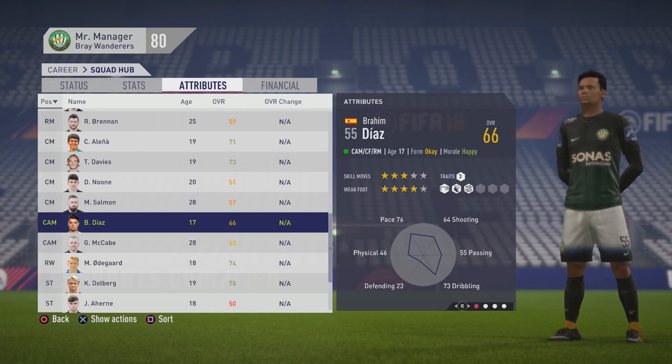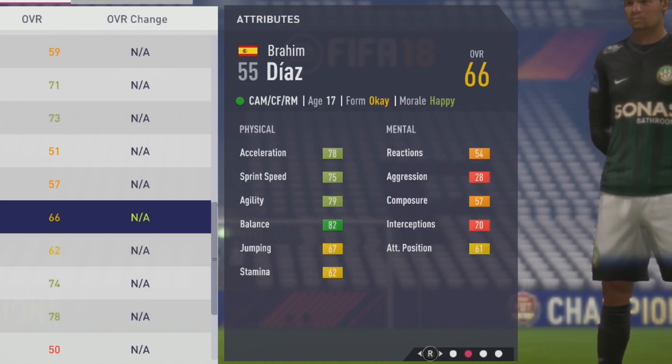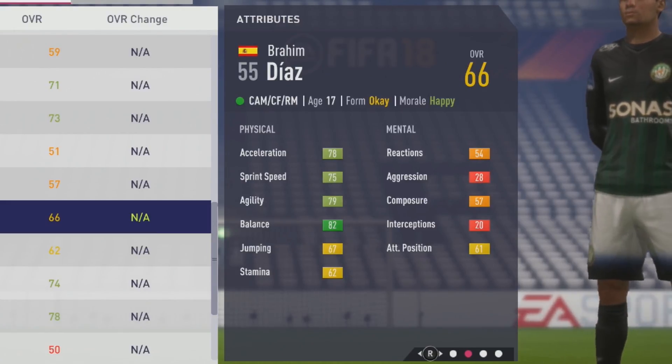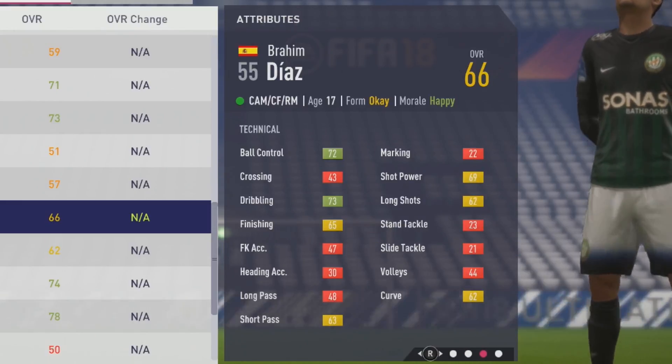Some decent physicals from the start — especially the balance being at a good level. 70 acceleration, 75 sprint speed, 79 agility, 82 balance, 67 jumping, and 62 stamina. Mentally: 54 reactions, 57 composure, and 61 attack positioning.